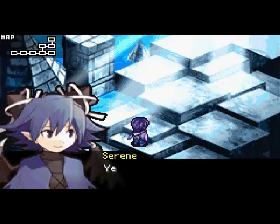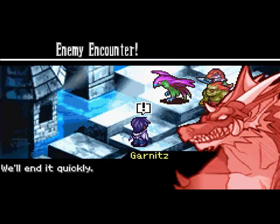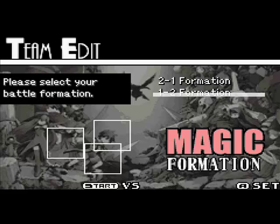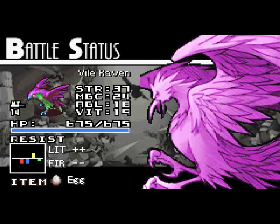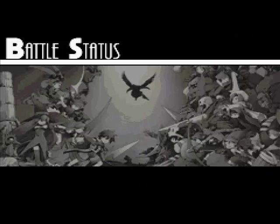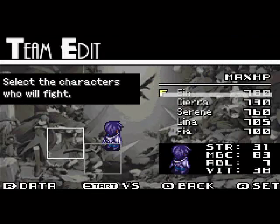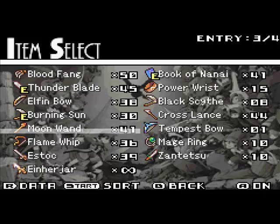Anyway, there is another enemy encounter in here. These guys actually aren't very tough — once again, not very tough at all. Let's check their stats real quick, see if they're weak against ice. Fire and fire. I'm just gonna wreck these guys real quick and I'll tell you how it goes.